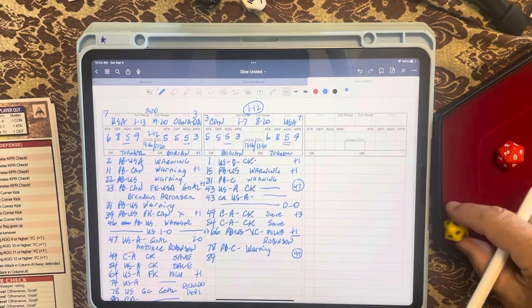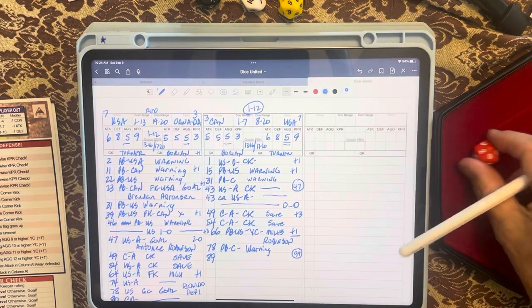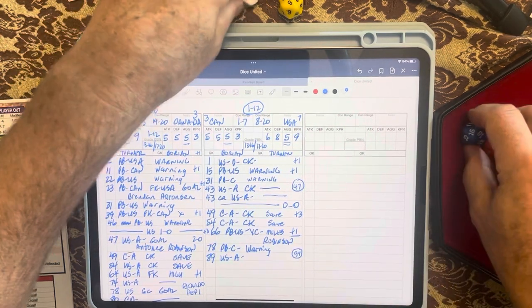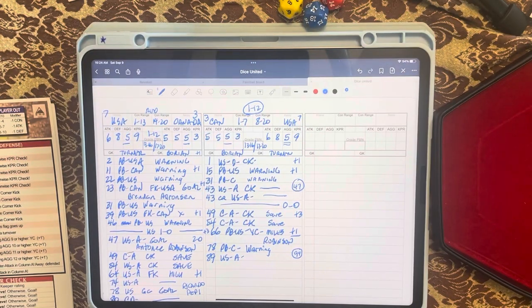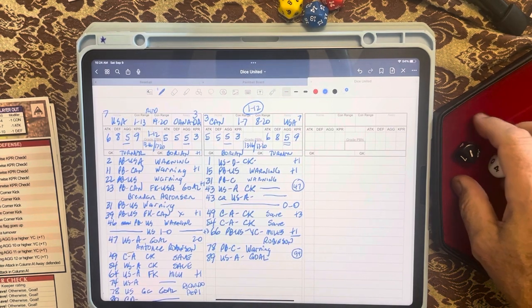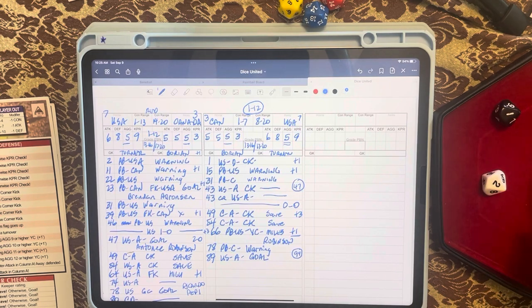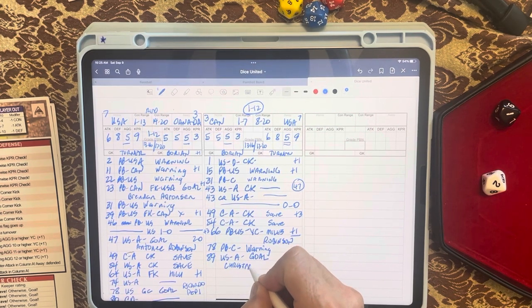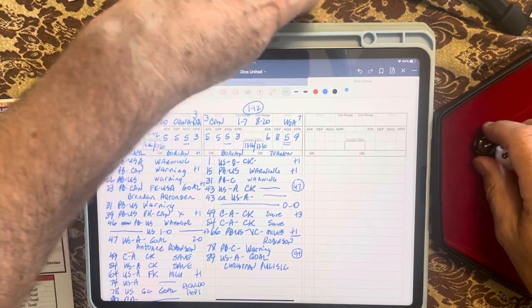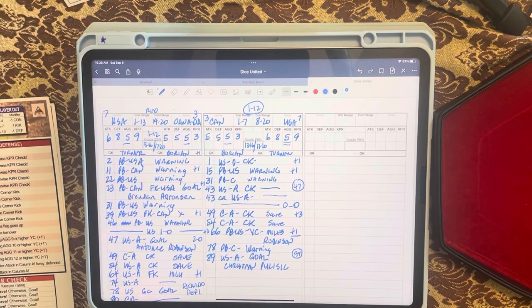Yellow dice is eight — checking control. Eight goes to the United States, and eighteen means a US attack. Very late in the game, the US attacks with a rating of six. Roll sixteen — attack six plus is a goal! The United States scores in the last minute to take a one-nothing lead! We check who scored: number twelve — that's Christian Pulisic. Pulisic puts it in. It looks like the United States is going to win both ends of this home-and-home. They won three-nothing in New York; this game in Toronto is now one-nothing US.